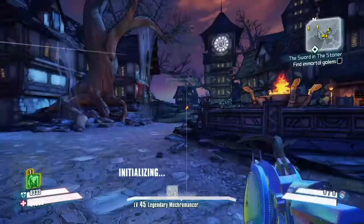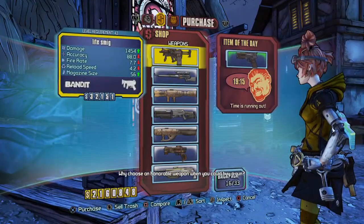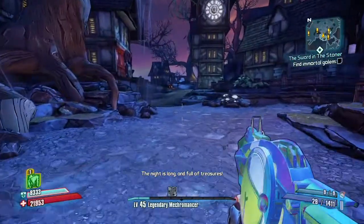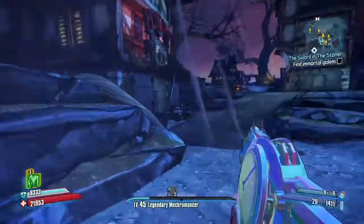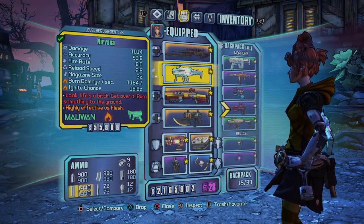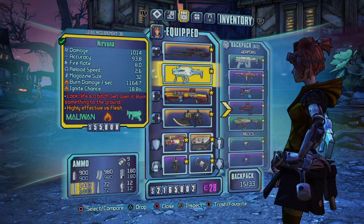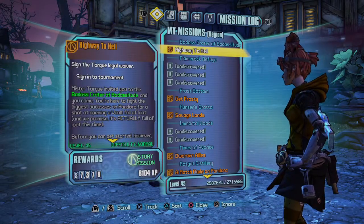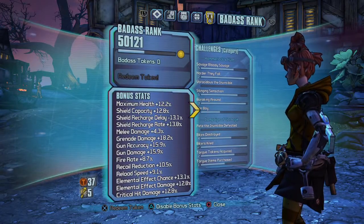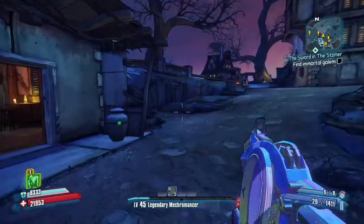So I got to thinking, what can I do with that? I did a lot of stuff. I went looking for more iridium, cleaned out my inventory — I only had 15 in my backpack. I went and spent a whole bunch of money on the slot machines trying to get some iridium. That didn't work too well. I threw some more golden keys in the chest, didn't come up with much. So I only have five golden keys left.